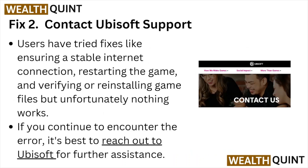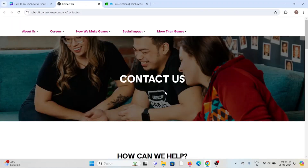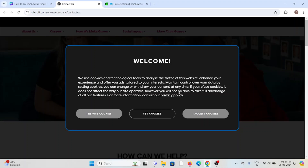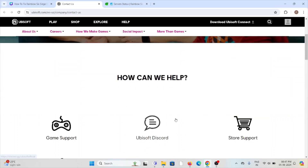Fix number two: contact the Ubisoft support team. Users have tried fixes like ensuring a stable internet connection, restarting the game, and verifying or reinstalling the game files, but unfortunately nothing works. If you continue to encounter the error, the best option is to reach out to the Ubisoft support team for further assistance through the website ubisoft.com/en-us/company/contact-us.